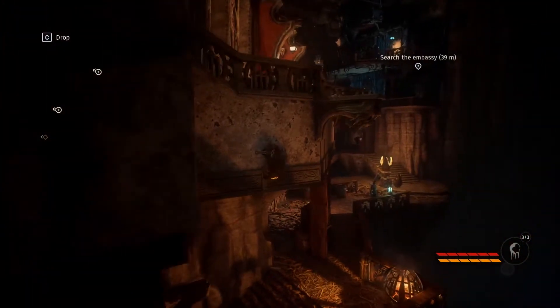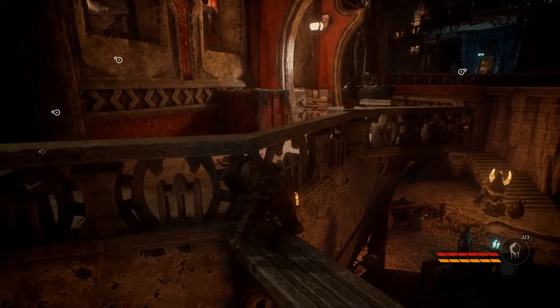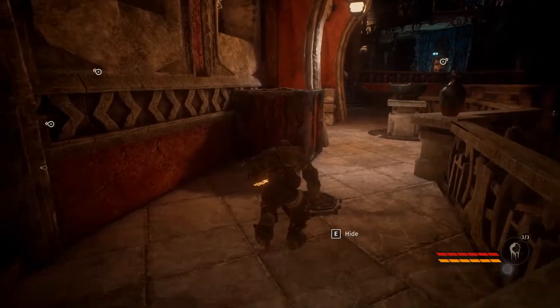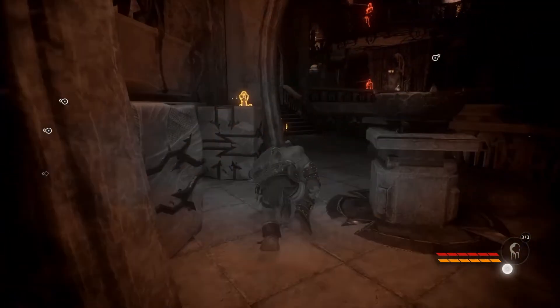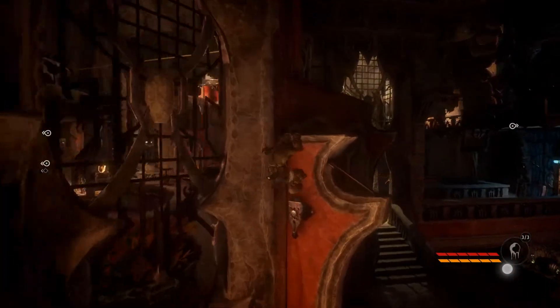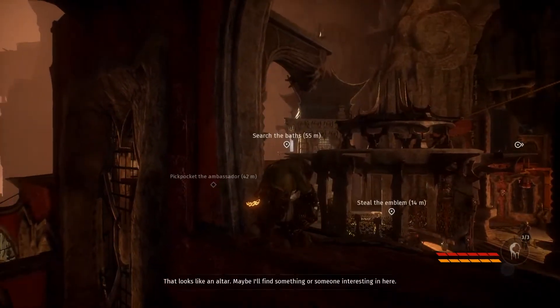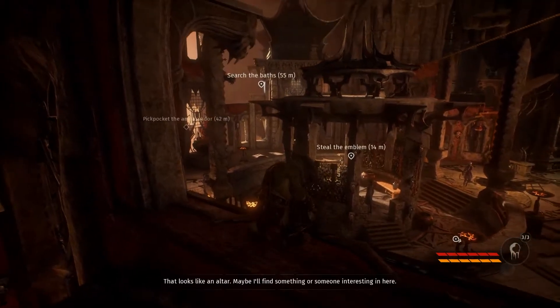Excuse me for having a noisy keyboard. Okay, so that's where the guard went probably. There's not gonna be any other person here before I search the embassy, I'm pretty sure. Let's go over here — I'm pretty sure I should do some other task first, like an altar maybe. I'll find something or someone interesting in here.